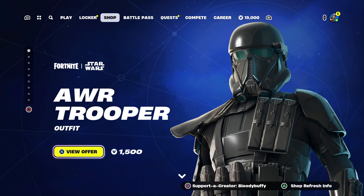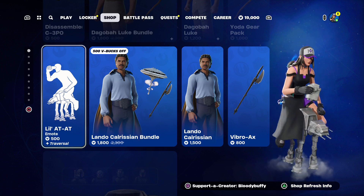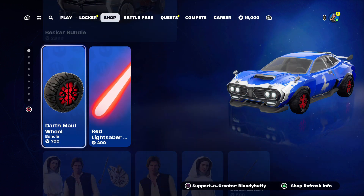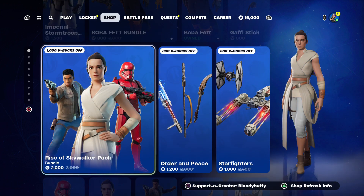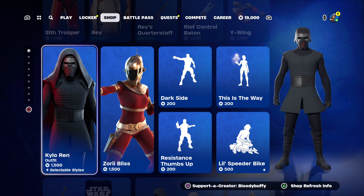So, we have the Ore Trooper still here. Of course we've still got all of the Star Wars stuff - all the Star Wars. Boba Fett, Imperial Star Trooper, Rise of the Skywall Pack, Kylo Ren, Zori Bliss.